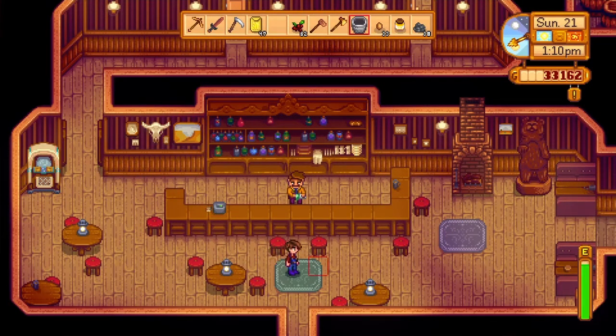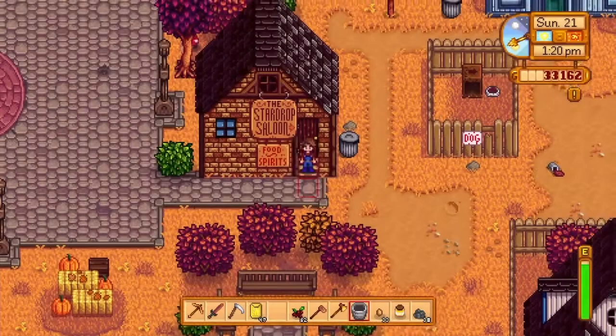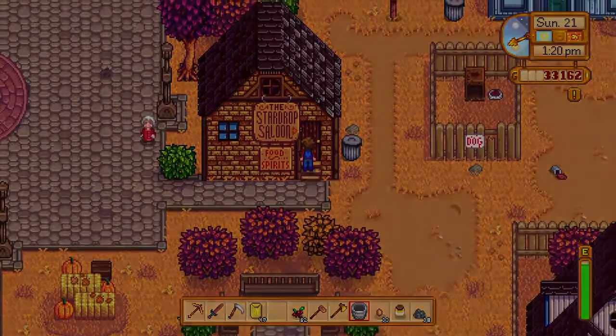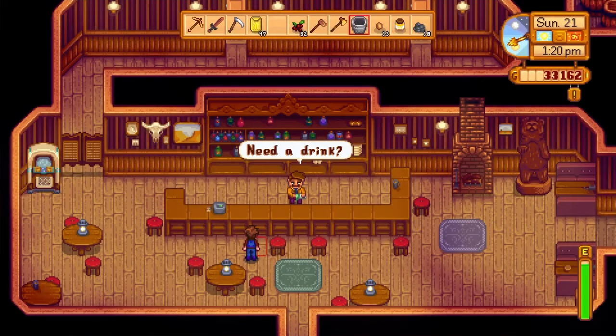Today I'm gonna show you how to get new recipes in Stardew Valley. First, what you're gonna do is waltz on down to the Star Drop Saloon, and that's between 12 p.m. and 12 a.m.